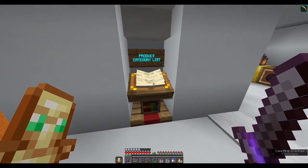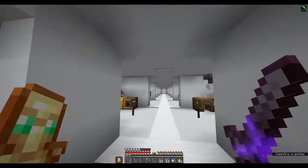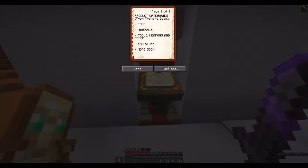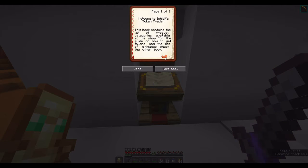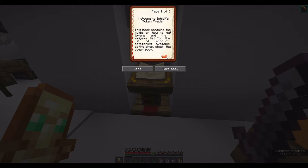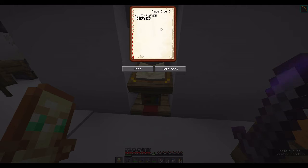Over at the entrance of the shop, we have two lecterns right here. We have the Product Category list and the Token Guide and Minigame list. If you guys want to read these books, you can pause the video — pretty much that one describes all of the products and its categories, and this one explains to the server members what tokens are and how you get tokens, and it will also have the list of minigames.